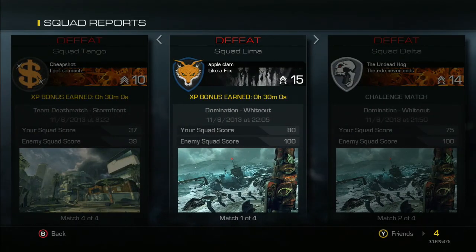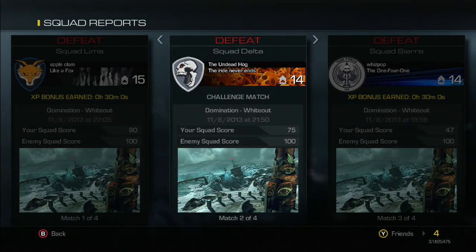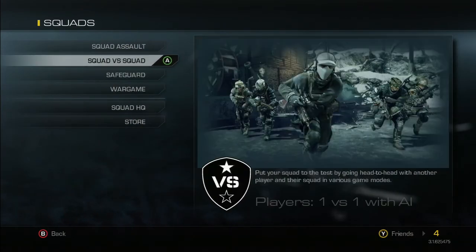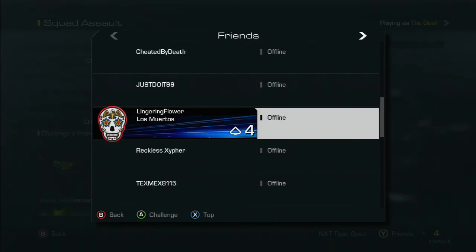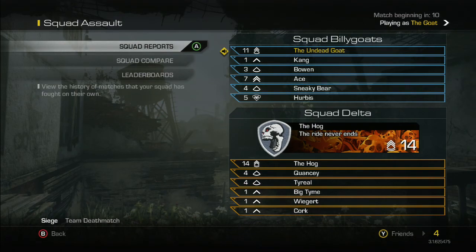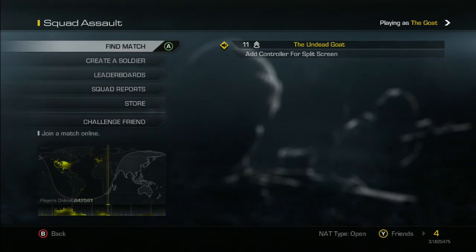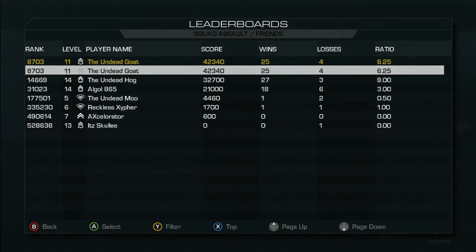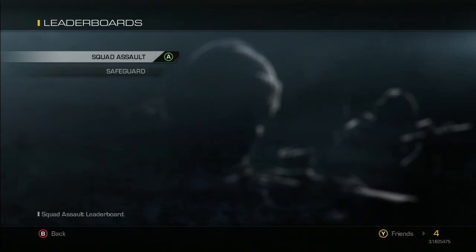You can see squad reports showing how many times you've been attacked — I've been attacked four times and my squad lost every time. You do earn XP bonuses in those matches. For challenge matches, my friend Undead Hog went to Squad Assault, found me in the list, and challenged me. I can challenge him back and go up against his squad. I can also find a random match, playing against a random squad. Looking at the leaderboards, I'm currently beating Hog in score — that's really all that matters.